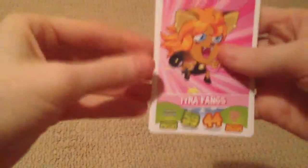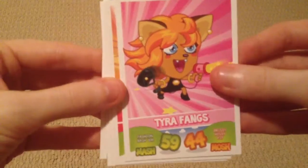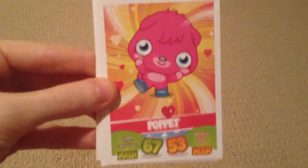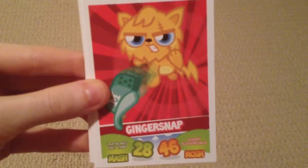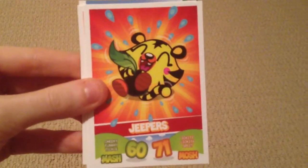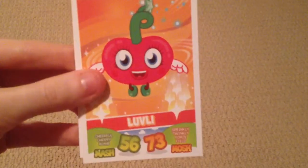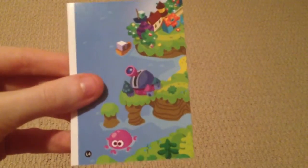First of all we have Tyra Fangs, which is a mock of Tyra Banks, obviously. Poppet. Ginger Snap. Jeepers — he's cute. Lovely. And the code card on the back with the puzzle piece on the front.